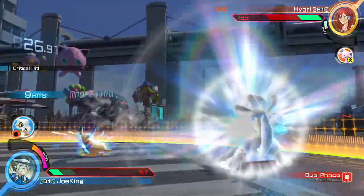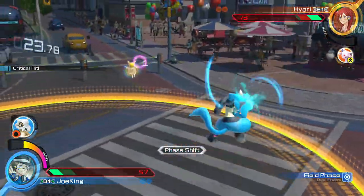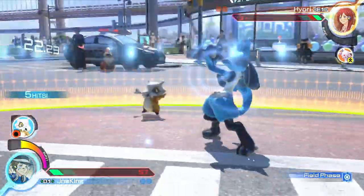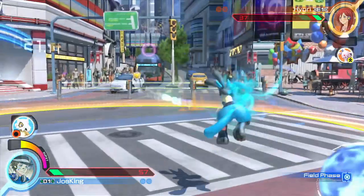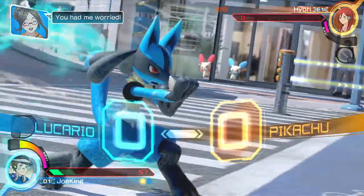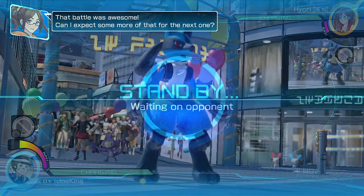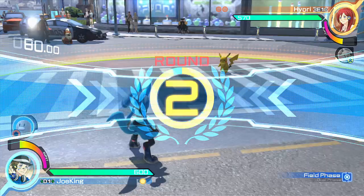Now for a few tips and tricks. First, use your up A quite often. I haven't seen too many Lucarios using this up A attack, but it is very, very good. It beats counters, it beats attacks, it beats aerials, and it does this very well. It's very quick, hard to punish if you hit it, and in general just a very good move. If you haven't been using your up A so far, give it a try — it's very strong.